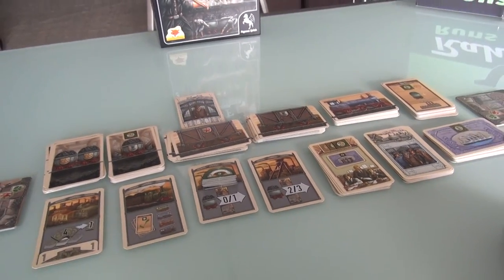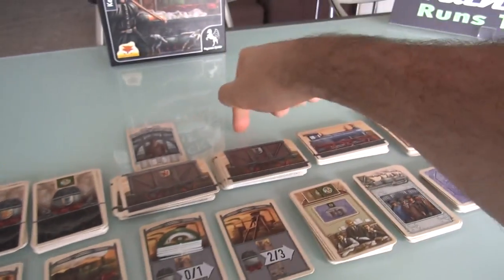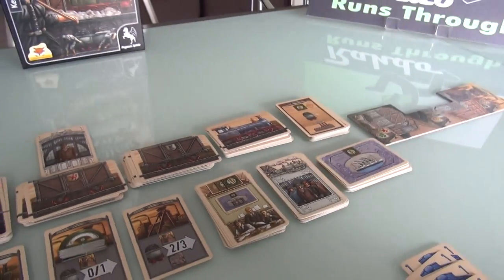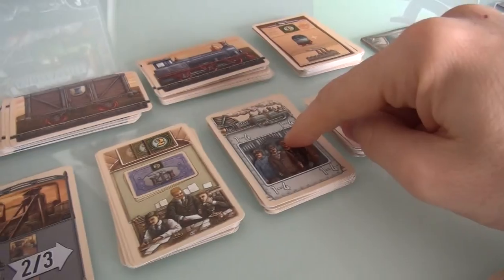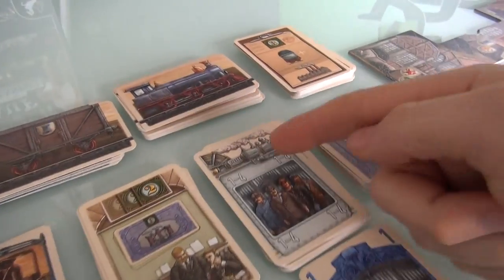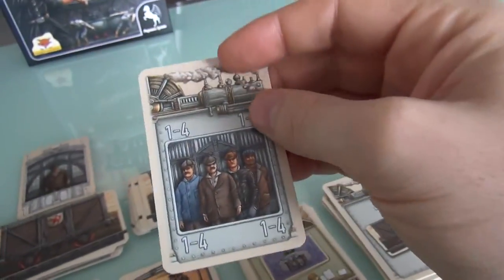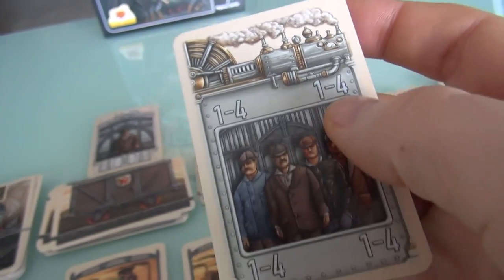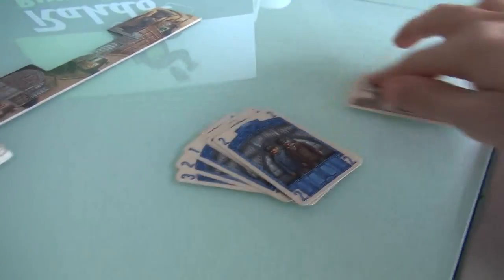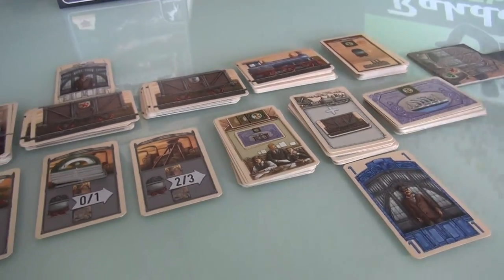Jen's certainly not going to take a card that isn't useful. You know what? Jen loves technology. She's going to send a worker over here and take this special power. This is like some kind of automation — an upgraded worker that can be used for value 1, 2, 3, or 4. This will give Jen a lot more flexibility later in the game. This goes into her hand of workers. And now if somebody else wants to come to that space, they have to bring a 2, but Jen can use this as a 1, 2, 3, or 4.